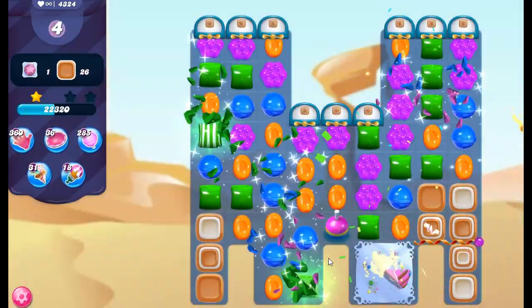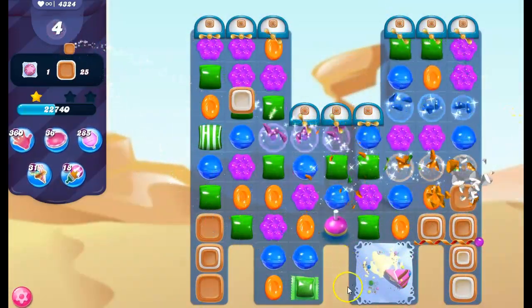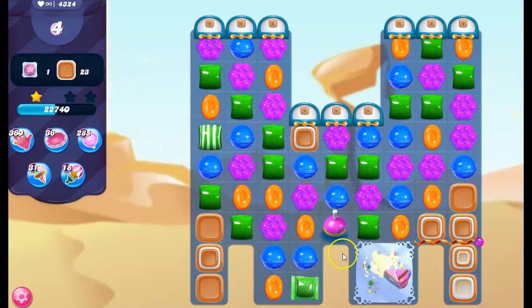Okay, so finally I've gotten the first part of this done, which is to at least get one cake bomb gone. It took me a while to get there. Now I have to see if I can get this one done. Let's take a look — we've got 21 toffee. So we have almost all the toffee we need. So that's not an issue like it has been in times past.